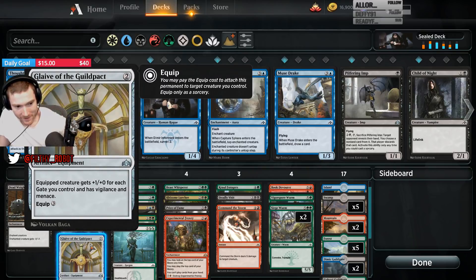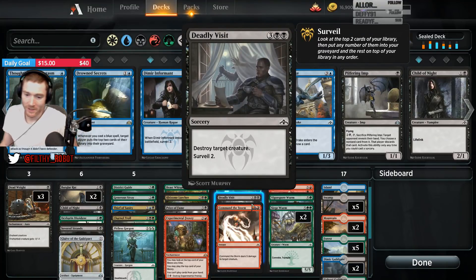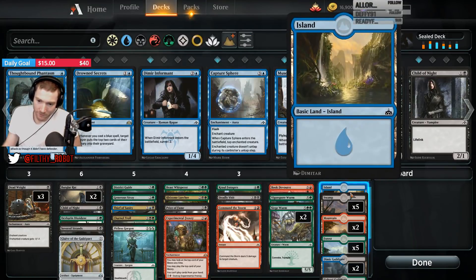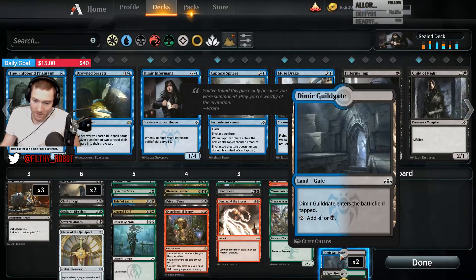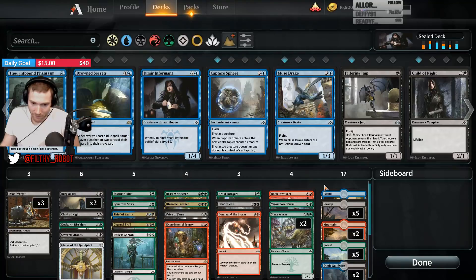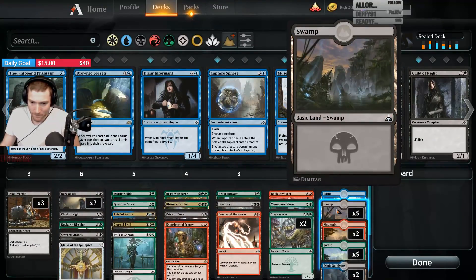It's not just Menace — Menace and Vigilance, which is pretty big. You don't have to run Thief of Sanity — it could be too greedy. I'm not going to run 2 Islands. But I could potentially run a Plaza and 2 Guild Gates and be okay. Red's a little awkward to splash too, because there's no Guild Gates for red.